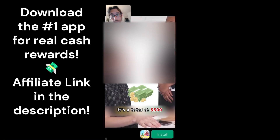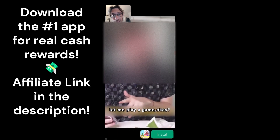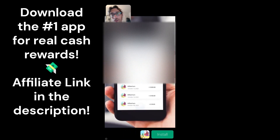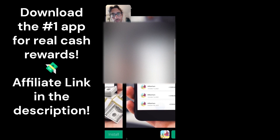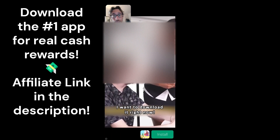Now comes the ad scenario. This guy is in a restaurant, he asks for the bill, and the waitress says it's a total of $500. He apparently doesn't have any money, so he takes his phone, starts playing Million Farm, and earns $800 — you see all these payment notifications via PayPal. He's very proud of himself because now he has all this money, and the waitress is also very interested and wants to download the game and play as well.